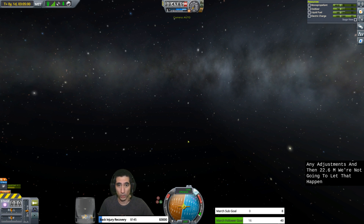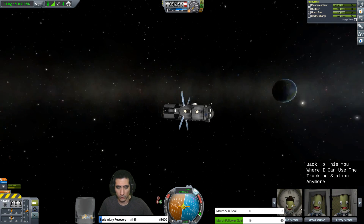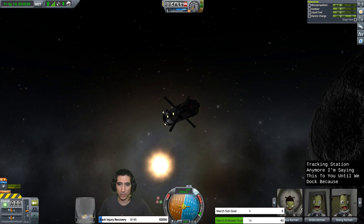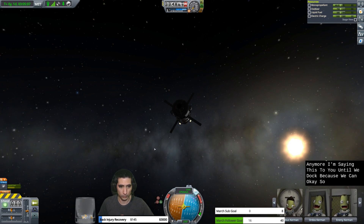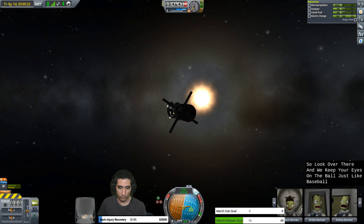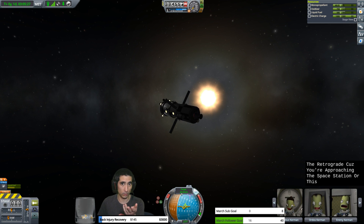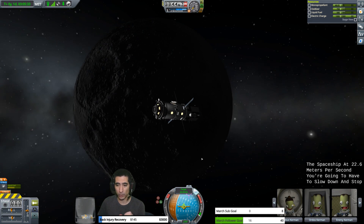We're going to fix that en route, so we go back to this view. We're going to stay in this view until we dock. Now that you're here, you want to cycle your stabilization and make sure your nav ball says 'target.' Keep your eye on the ball — just like baseball. You want to be on target, and then hit retrograde, because you're approaching the space station at 22.6 meters per second and you're going to have to slow down and stop when you meet up with it.